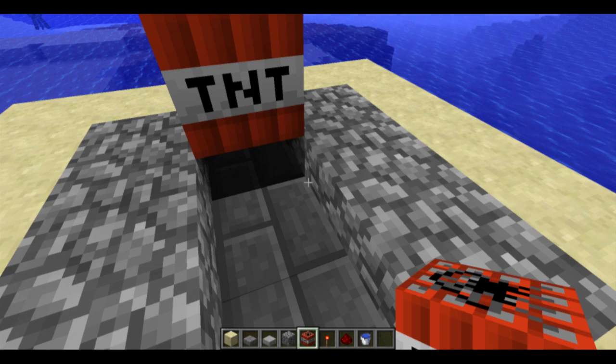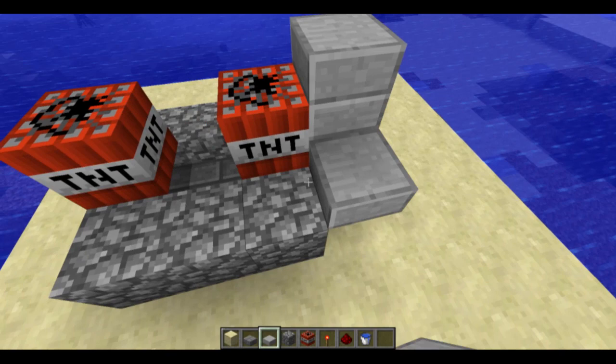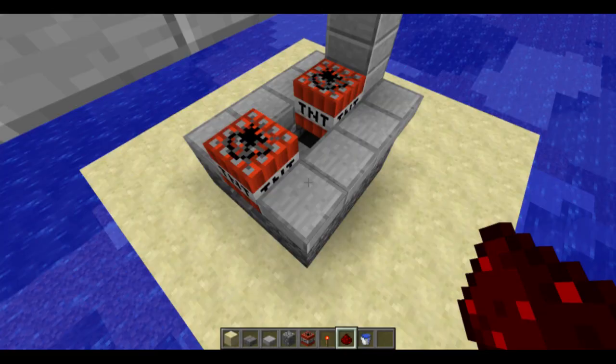So you wanna put a TNT block right here, like so, and then you wanna put the stone slabs so that they surround these two TNT blocks. Yeah, like that. Okay, that's what we aim with.